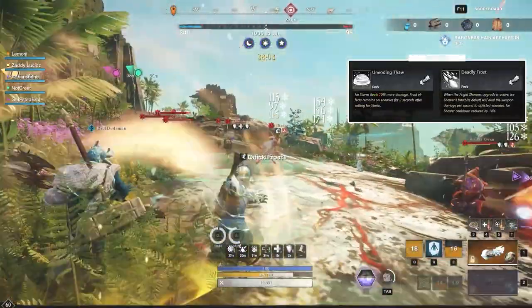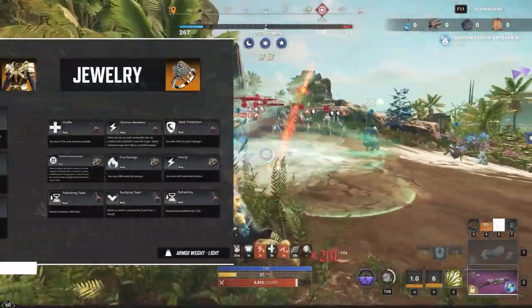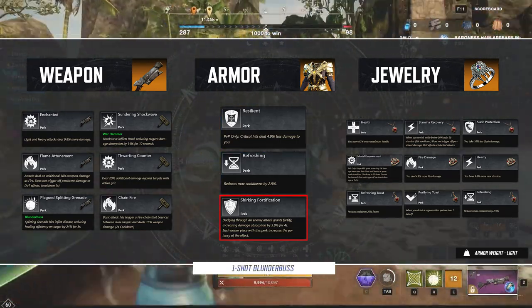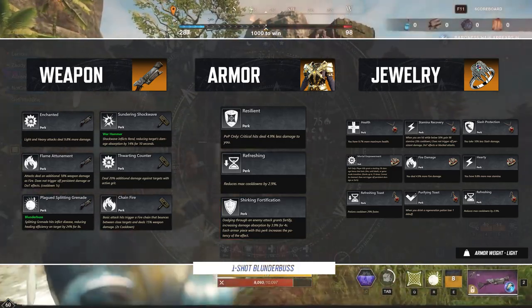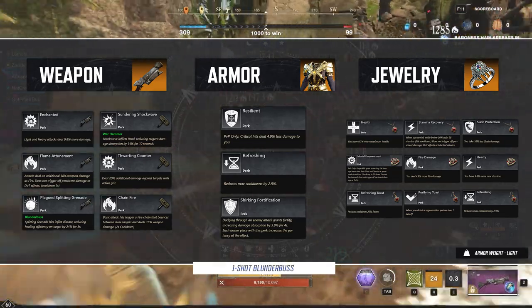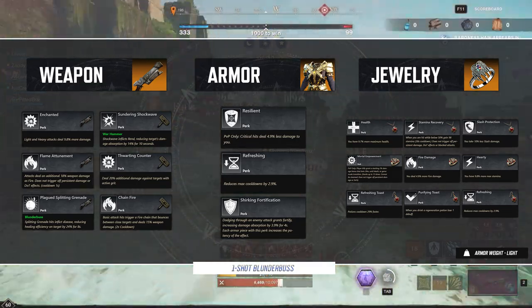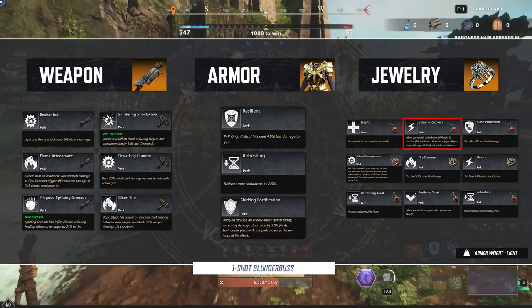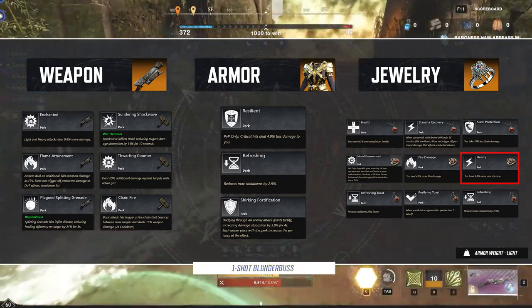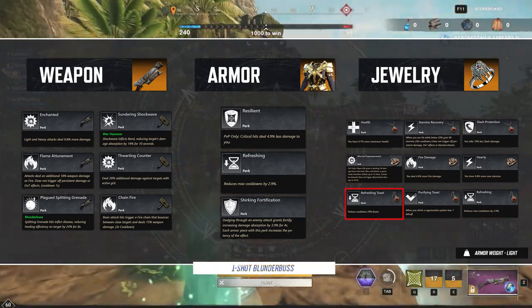The rest of your gear is going to be Resilient, Refreshing, and Shirking Fortification for the remaining pieces. You can find a lot of success with either build in a two-perk setup: ability perk, Resilient, Shirking Fortification, and Refreshing Resilient. For jewelry: Amulet with Health, Stamina Recovery, and Slash Protection. Ring with Mortal Empowerment, Fire Damage, and Hardy — or you can pivot to Keen Awareness instead of Fire Damage. Earring with the typical Refreshing Toast, Purifying Toast, and Refreshing.